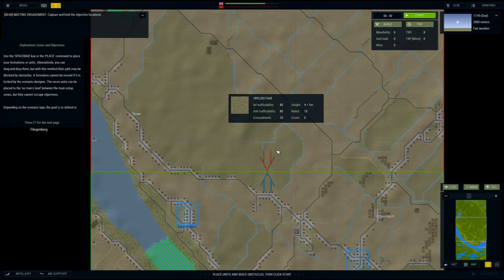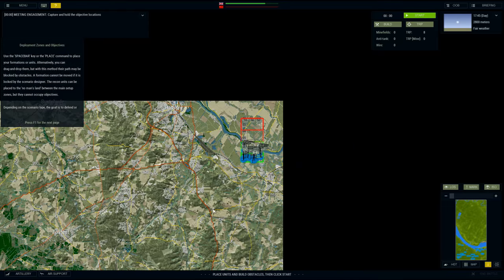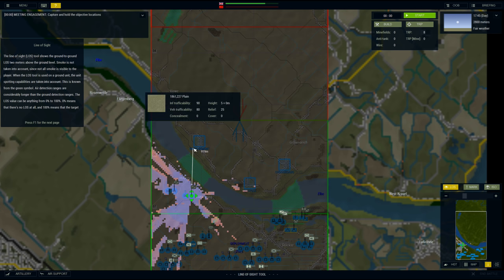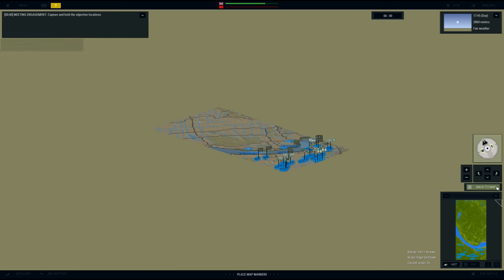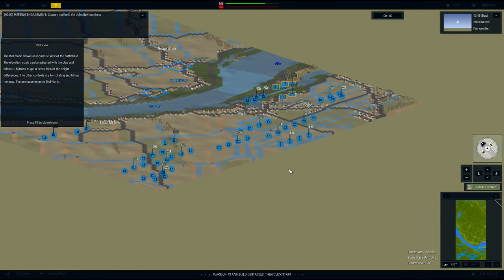Use the spacebar key on the place command to place your formations or units — drag or drop. It's a massive map. This is a Fulda Gap I would imagine. We've got a line of sight tool — you can see very little other than what's behind you. There's an isometric view; that's as far as you can zoom.